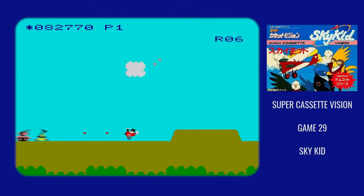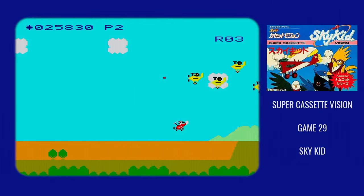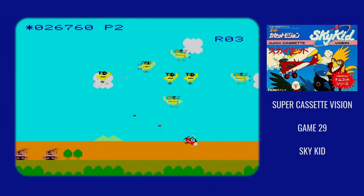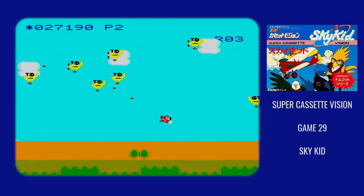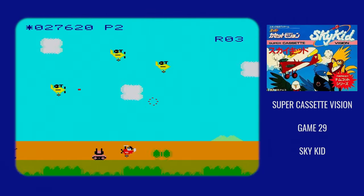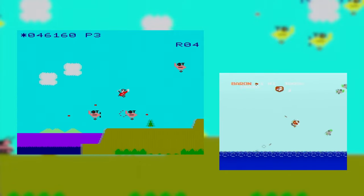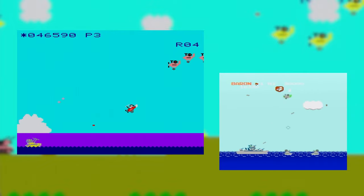Playing Sky Kid on the Supercassette Vision makes me ask one vital question: why didn't they make more shoot-em-ups? The one technological edge that the Supercassette Vision had as a platform was its very impressive sprite handling capabilities — it could pump out and track way more sprites than the Famicom could. And you see that in Sky Kid, where the stages are far more busy than the ones on the Famicom. There are veritable clouds of biplanes that swarm you, making the action a lot more frantic. If you just put the two games side by side and looked at them, the Supercassette Vision wins hands down — let's just not look at any of the other things.